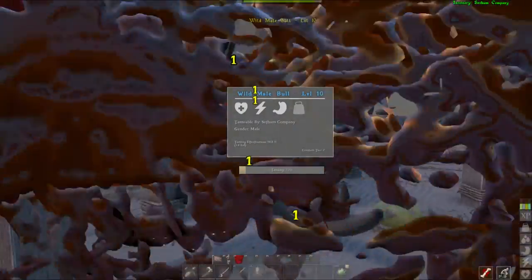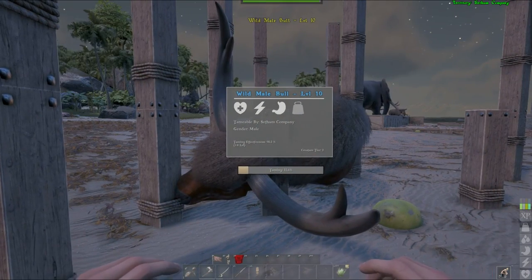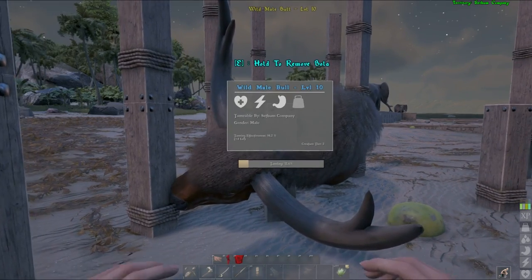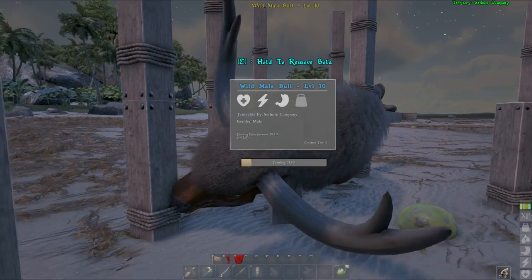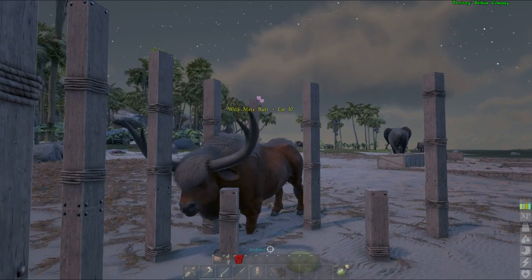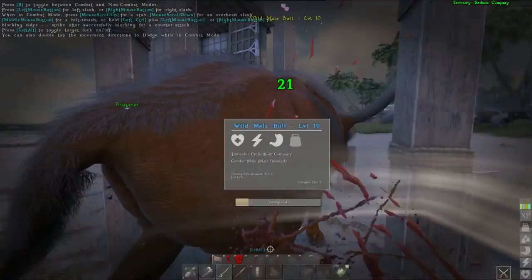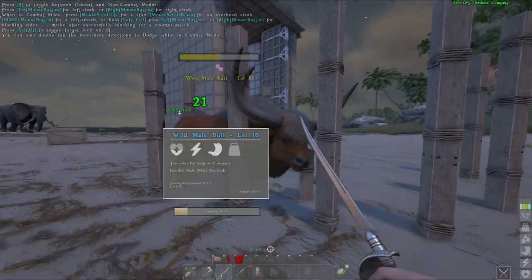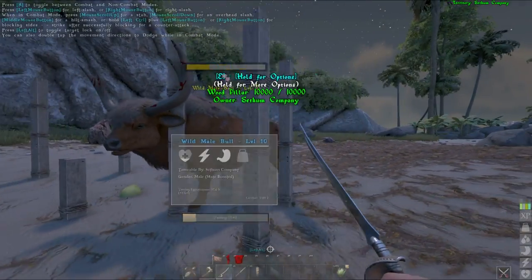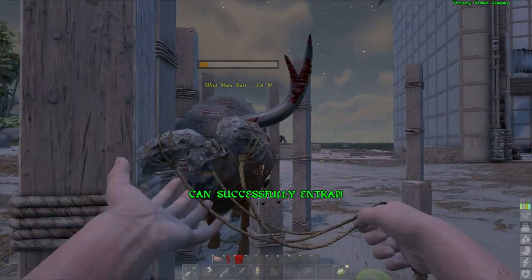Very important when taming this creature: make sure you have a bed to spawn nearby and some med kits as well. I don't have med kits and I don't have a friend to help me, so I am going to die once or twice. Also bear in mind it will not stay boled forever — it will get back up, so you then need to do damage on it, bolo it again, and start over. I'm going to go behind it because the horns have a dangerously wide AOE. After hitting it I can then bolo it safely.